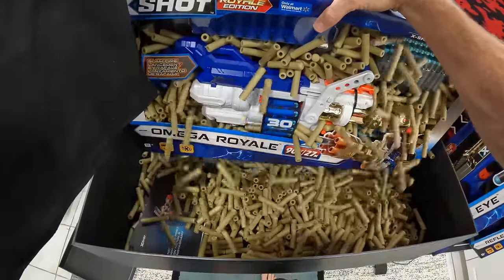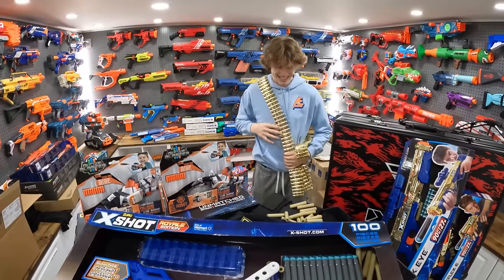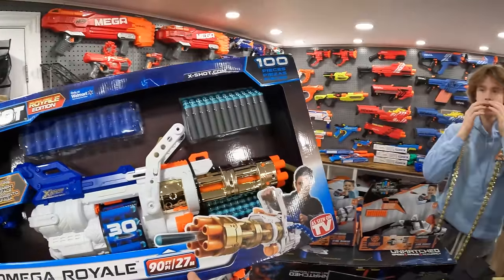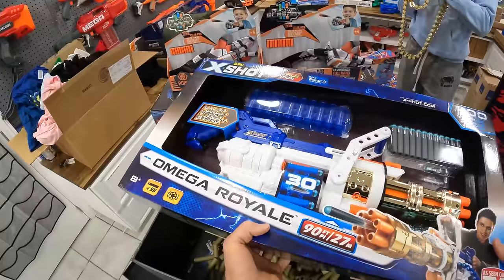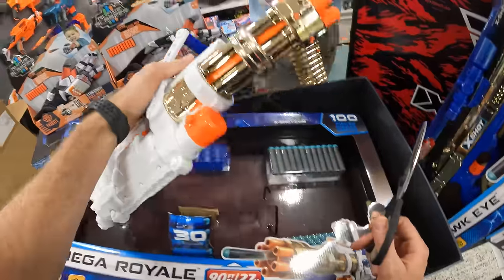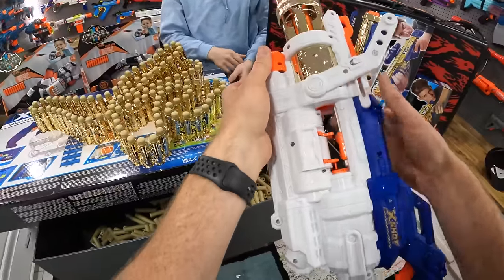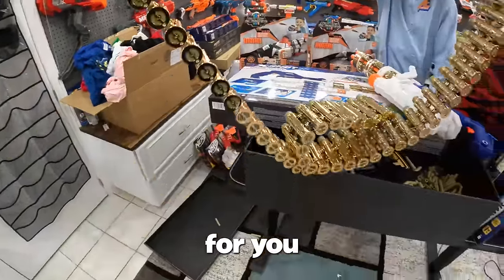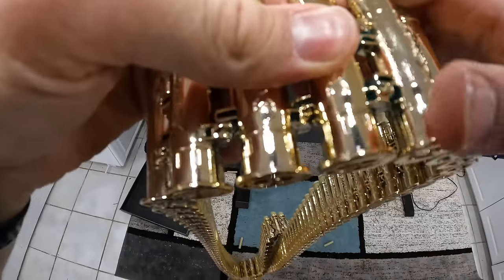Oh yeah, here we go. Is it the Crusher? Whoa — it's the Omega Royale! It's raining darts, people. That thing's massive. So this is the Omega Royale — shoots 90 feet, has 100 pieces. Look at this chain — look how small that chain is compared to that chain. I'm gonna go get a pair of scissors. Let's get this guy open. Does it disconnect though? It must, so you can fit it in here. So you pull this guy out and this can spin — it already has ammo in here too. This thing is sweet — they load it for you.